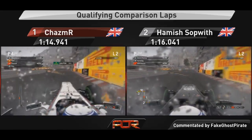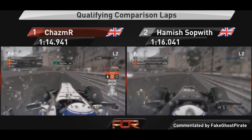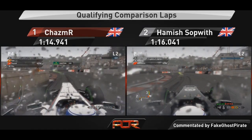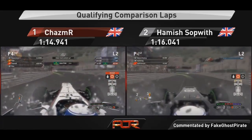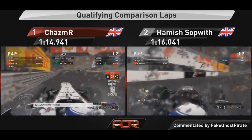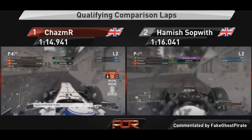Braking down to second gear for the very tricky Nouvelle Chicane. Chasm has a bit of contact with the barrier but no damage done. Accelerating now towards the high-speed section with the left-hander at the back, and at the second split we can see just how close it is between these two drivers. Going through the swimming pool section, Hamish has had some contact with the barrier and loses a bit of wing before braking at Rascasse. In the final corners we can really see the major difference between the two laps as Chasm nails the final sector and finishes with a 1:14.9.